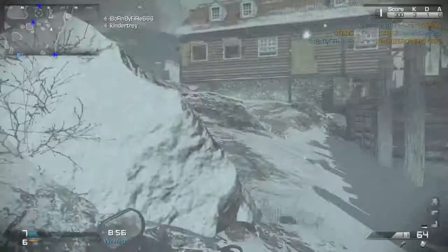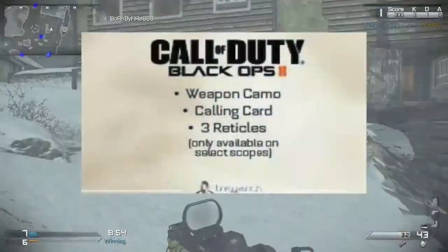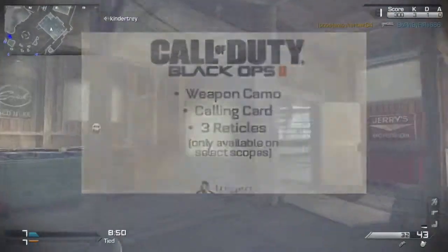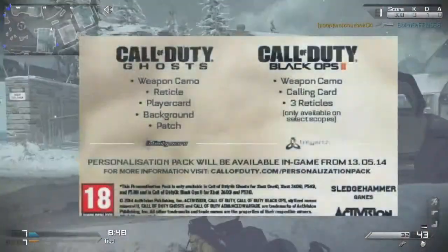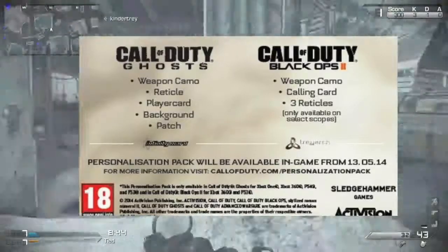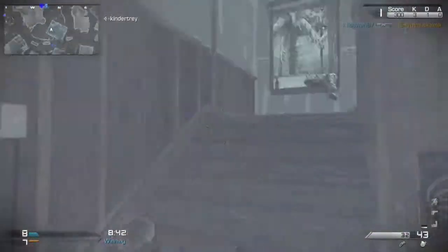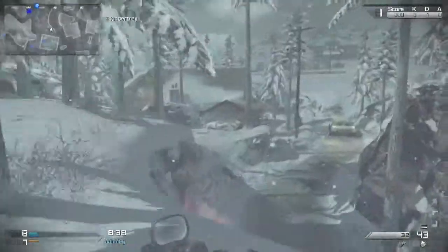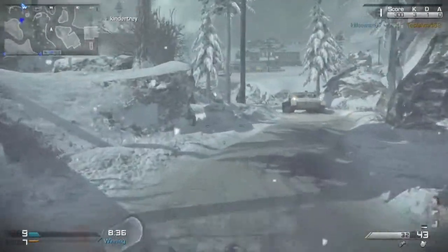And they will give you another — or for Black Ops 2, they will give you a weapon camo, calling card, and three reticles. This is for both Call of Duty Ghosts and Black Ops 2. If you have those games, they will be giving you personalization packs for both games if you pre-order Call of Duty Advanced Warfare.